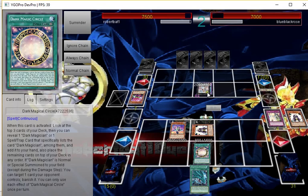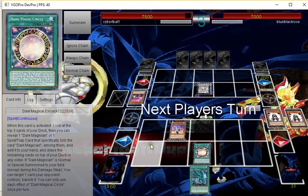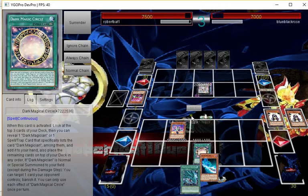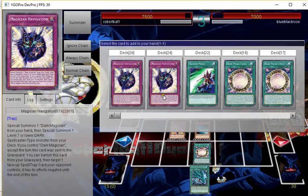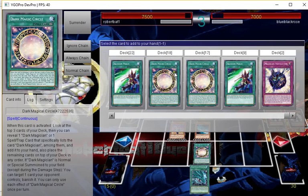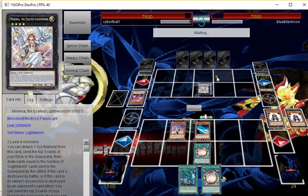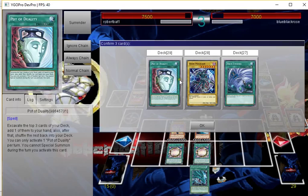What would be ideal top deck here — maybe another Circle? It's really hard to think of what I'd want to top deck in this situation, because I'm not playing Prisma and stuff. Oh — that's really good actually. Magician's Rod! So we can normal summon Rod and gain the effect. No point in getting Navigation yet because we don't have Dark Magician.